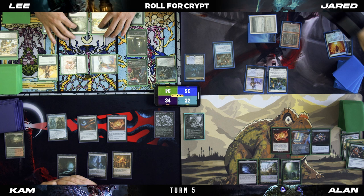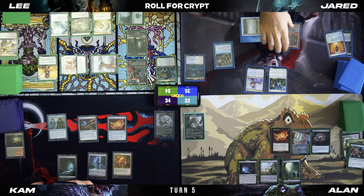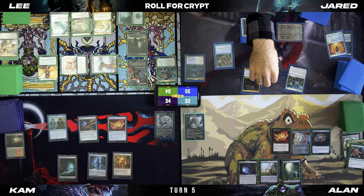I'll roll for Crypt — that's a two, I'm good. Untap, draw. I'll tap these two and Mana Crypt to play a Drogskol Captain. Three at Cam and two at Jared. Pass turn.